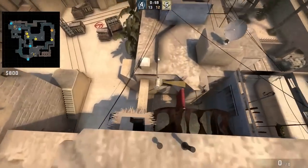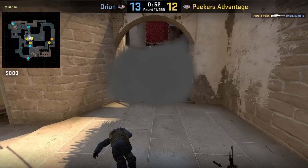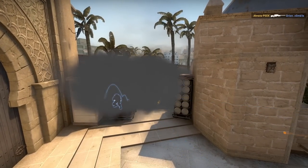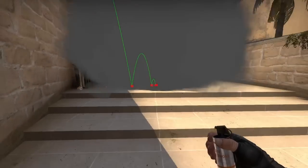The CT smoke is unique in that it's going to land a little bit farther than the normal CT smoke. It's not going to leave any gaps in the smoke. You just have to worry about the CT jumping on top of the ticket.